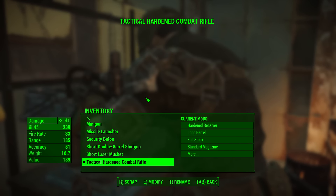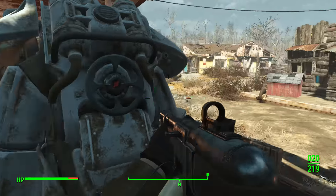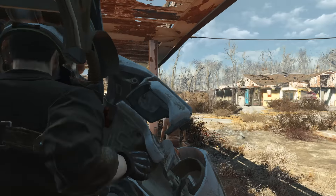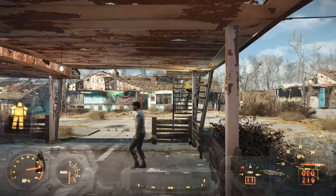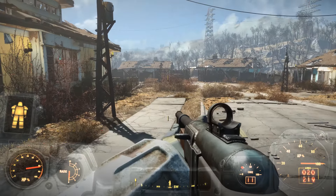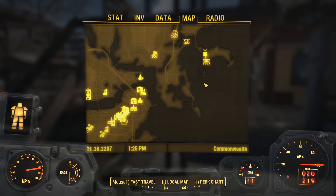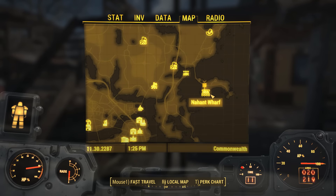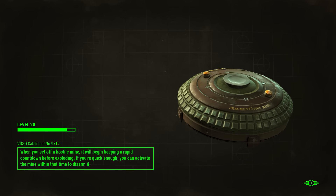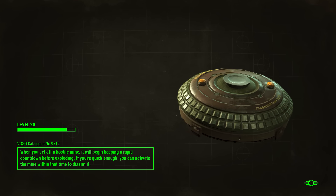I thought it would be nice to use a different gun. We're going to take the power armour, so let's get in. Okay, I guess — oh, hello Nick. We're just going to have to teleport back. We need to go here — I haven't discovered it yet because we died. So we're going to have to go here, and then go to it. Hopefully it stays daytime, because it was kind of annoying going there at night before. If not, we'll find somewhere to sit and wait for daytime.